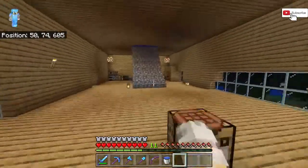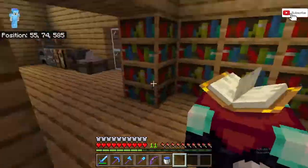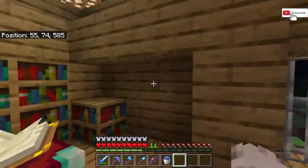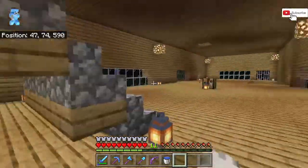This is the second floor. Not much, I know, but we're still working on it. This is my enchantment table with some bookshelves — we're almost done it. And this is the little work area here.